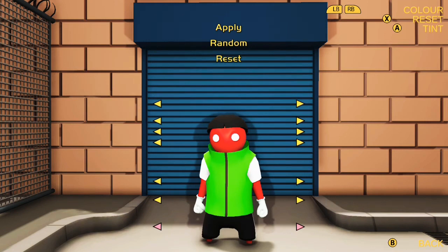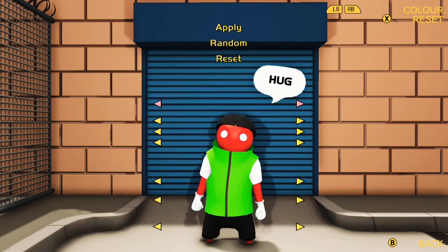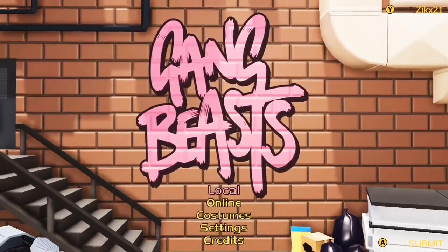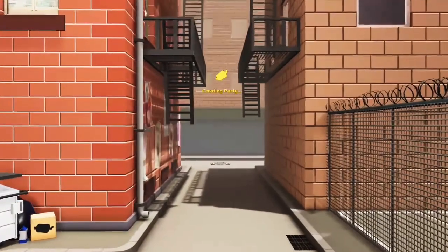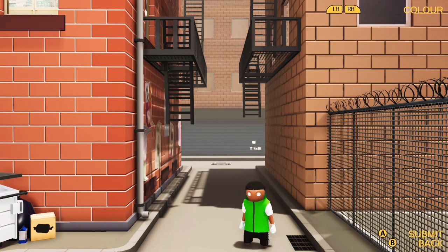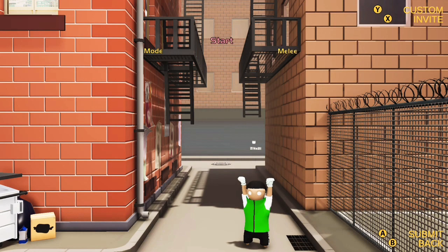Now I'm going to show you what it looks like because I'm going to change the color. I'm just going to go online. Okay, this skin looks better — this is what it looks like. This is how to make it work, and I hope you enjoyed. Don't forget to like and subscribe. Bye!